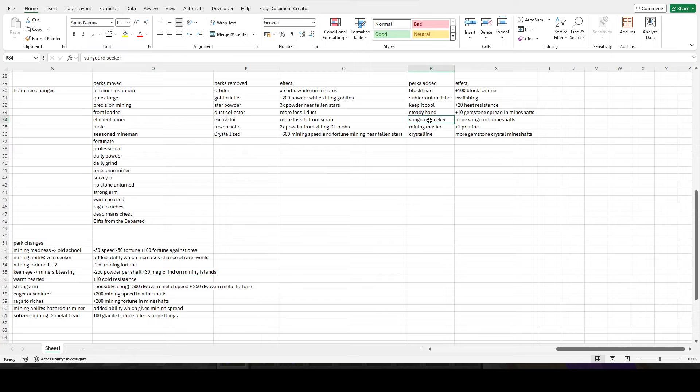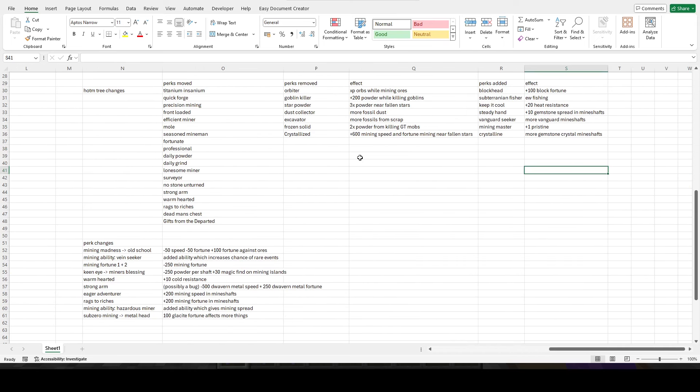Vanguard lets you get more vanguard mineshafts — that's an okay perk, helpful for iron man. Mining master has been added giving plus 1 pristine — a very good perk of course, though in the context of losing 2.5 pristine from the enchantment, that's just giving some back. And then crystalline gives more gemstone crystal mineshafts — not great for regular mining but maybe good for perfect flippers.